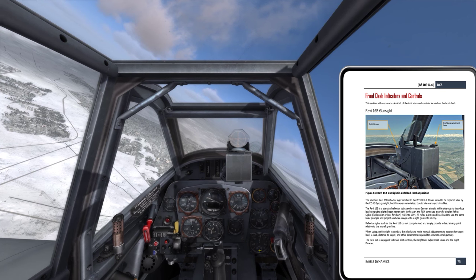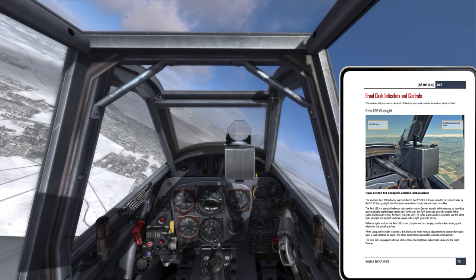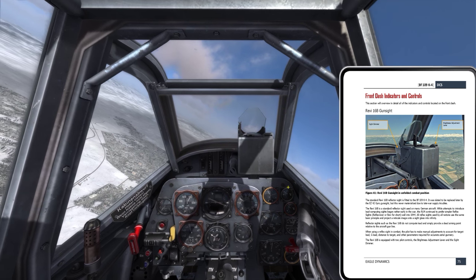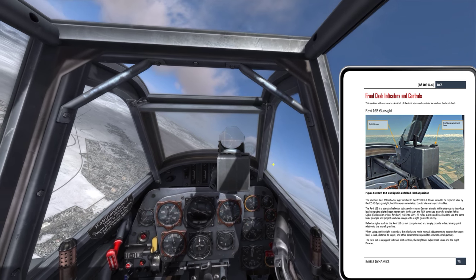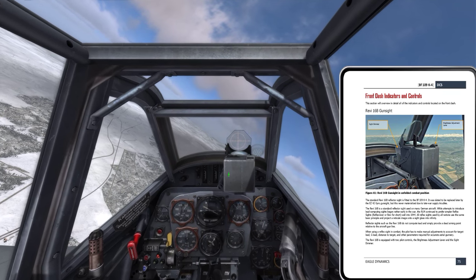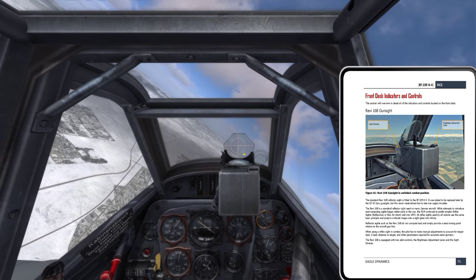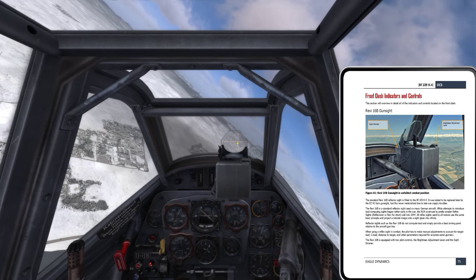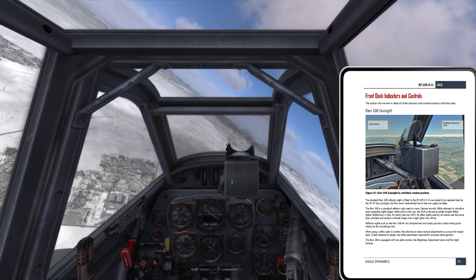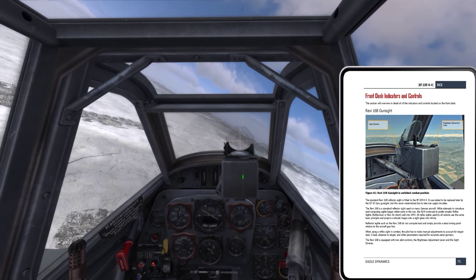I had intended to hold off on the weapon system until a later mission, but since I'm just flying around here with an infinite amount of fuel, let me start with the Revi 16 gun sight. It's a reflex sight — just a fixed sight set to infinity. One neat little feature is that if I click on the right place, I can stow the sight, then click on it again to re-enable it.